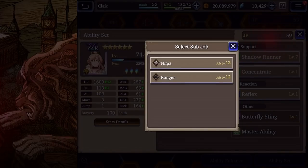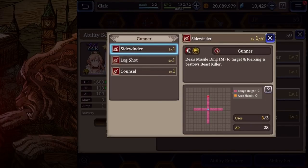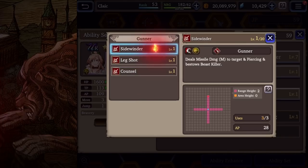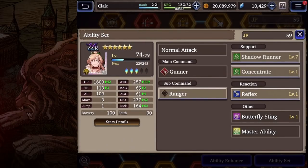Overall, which sub-job should you choose? In my opinion, I'm going with Ranger. That said, Gunner has its moments — if you need to Leg Shot and kite, buff your crit, or fight a beast with Piercing damage, Gunner is fantastic. It's very close between the two, but I'm going with Ranger.